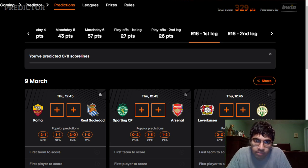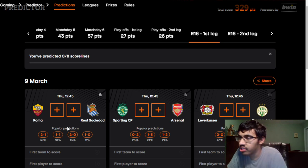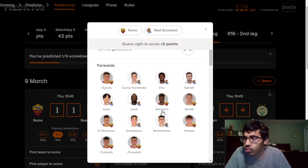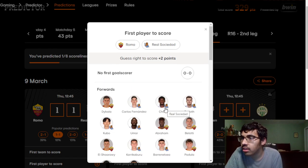First Europa League game: Roma vs Real Sociedad. For Roma, Darboe is out; for Real Sociedad, Omar Sadiq, Martin Merquelanz, and Aritz Elustondo are out. I'm going with a draw here. Roma are a decent team but I don't feel they're well organized. They did just come off the win against Juventus, which was impressive with Mancini scoring a stunning goal, but I feel Real Sociedad will be solid and positive. I'm going with a 1-1 draw, with Roma scoring first — Paulo Dybala to score the opening goal.